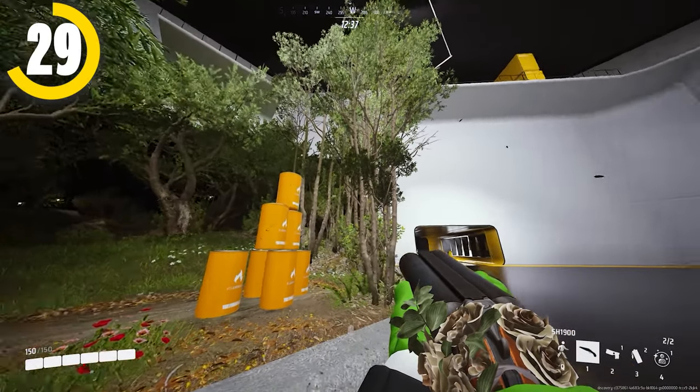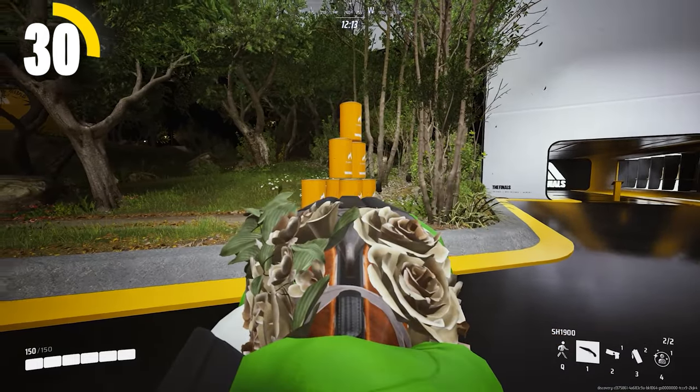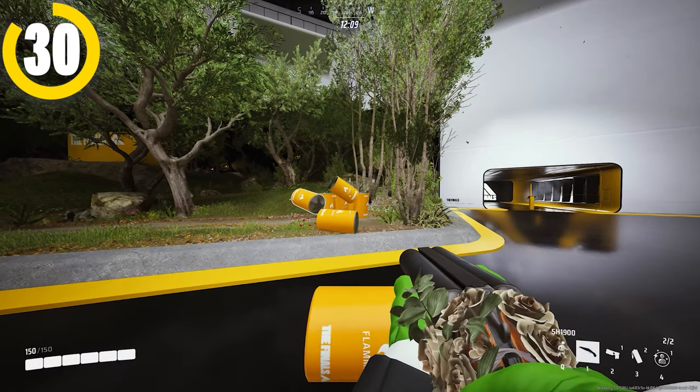If you're ever wondering whether you can pick up an item or not, just look for the blue glow — this means you're able to pick up the item. And if you crouch, you can actually extend the reach of your grab, allowing you to pick up items from a further distance, which can be really helpful sometimes.